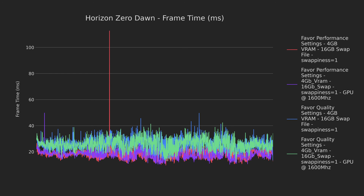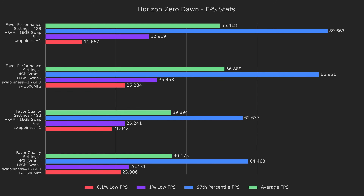Doing something a little different this time, let's look at the frame time graph first. As we can see, most of the frame rates are the same, but GPU pinning got rid of the horrible lag spike seen in prior results. There are still a few slow frames, but nothing absolutely horrible like before. Switching to the normal summary graph, we can see that the 0.1% lows are 116% higher on favor performance, which is absolutely astounding.